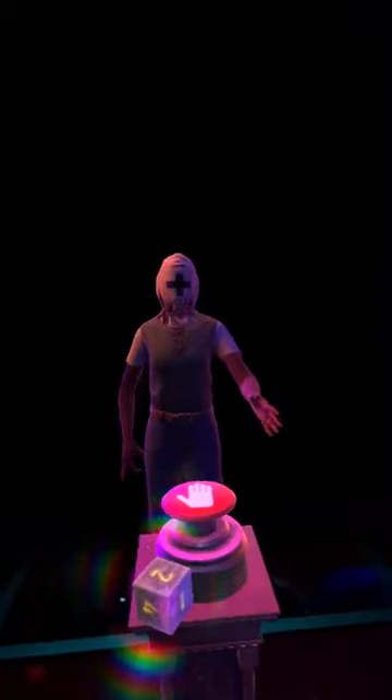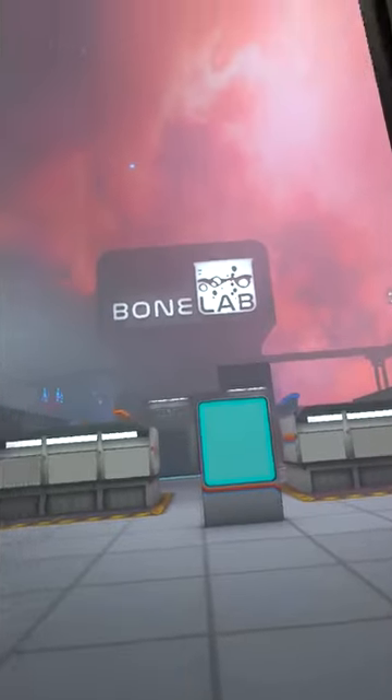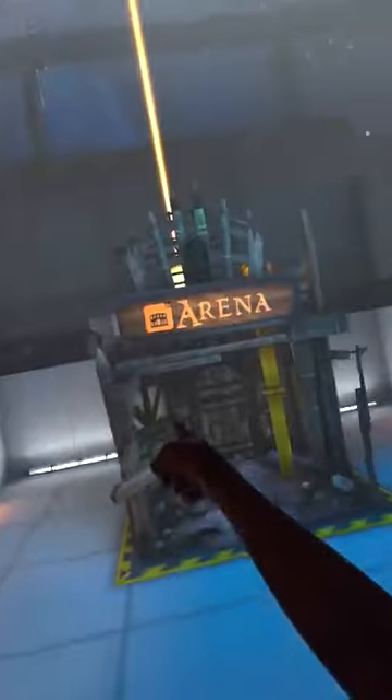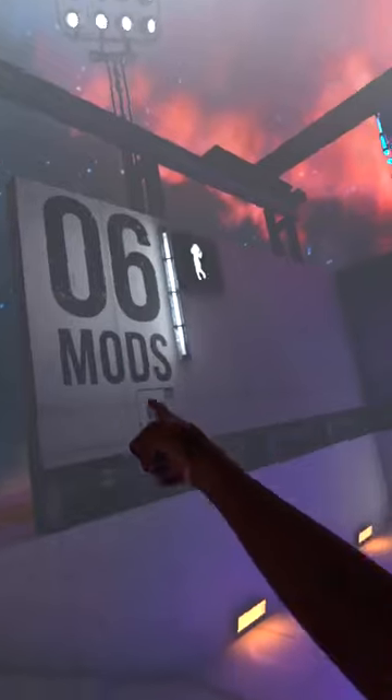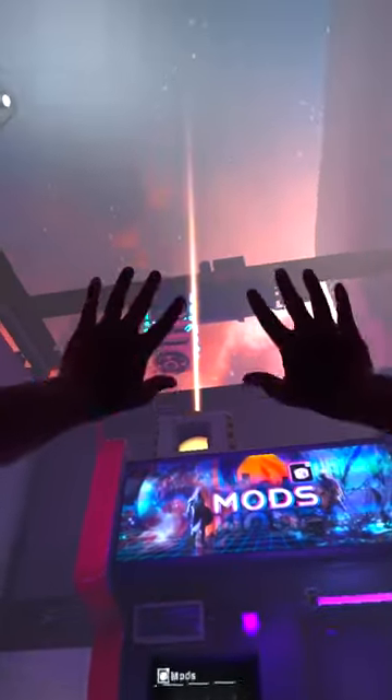First off, you want to play through the game's introduction. After you arrived in the main hub, play at least one level of each minigame. It's good to know that you don't have to finish them — as long as there's a giant beam above each station, you're fine.